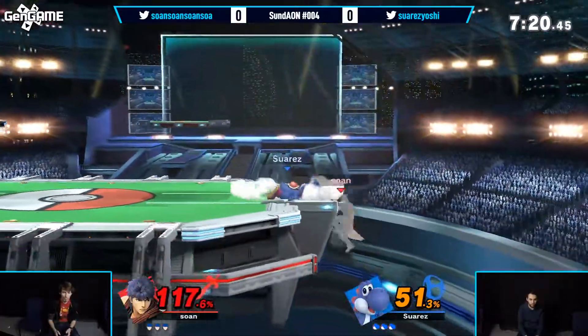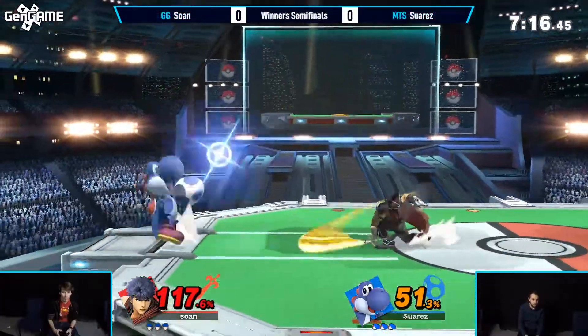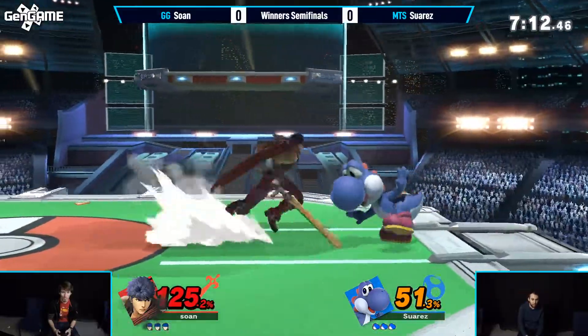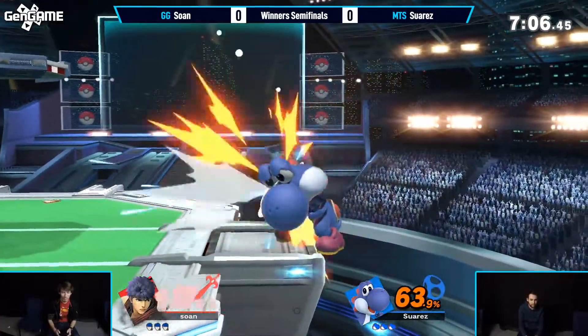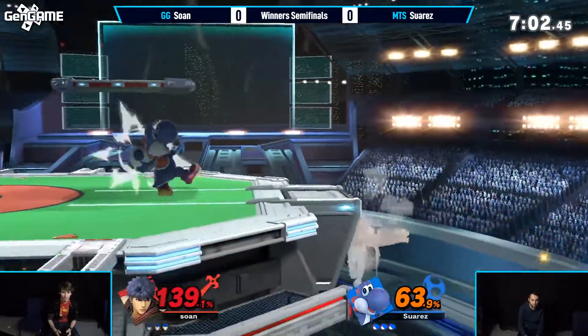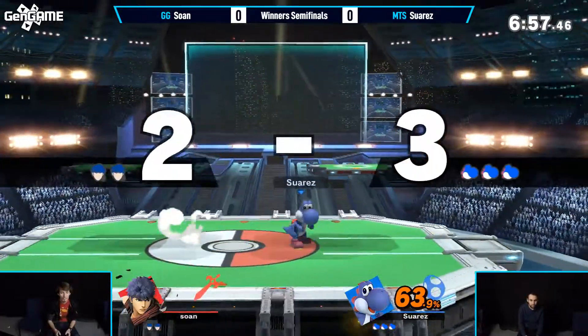Yoshi is also a small character by design, which is tough because Sona is trying to do his coveted air game — that's his advantage. However, it's really hard to hit on Yoshi because of the stature of the character. Good parry there, but not enough — going to throw him back after two hits. Now Suarez has that edge game, but Sona's going to get back on. So fast.